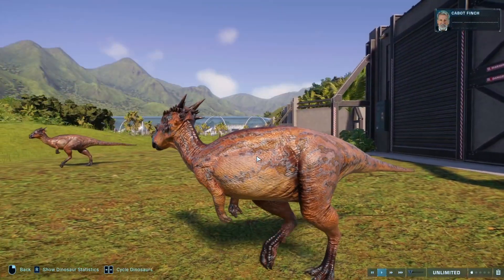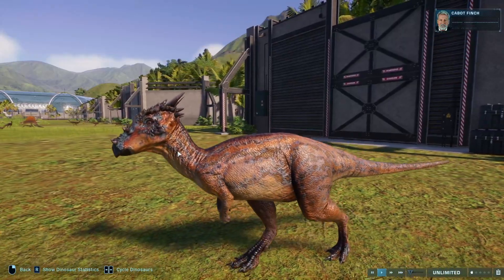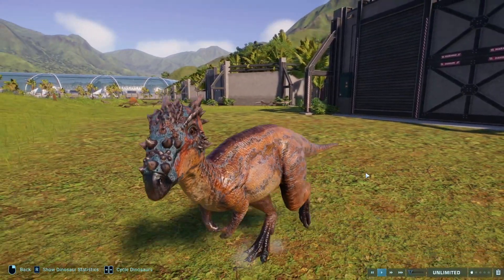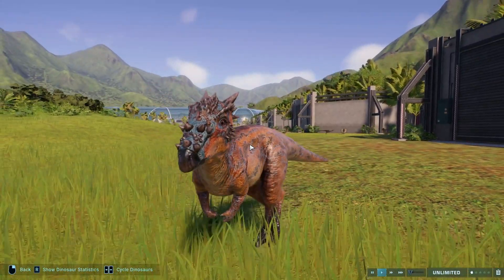Dracorex has Sonoran Desert and Papurana. Just look at that really bright orange skin with the blue pattern — it looks so good and it works so well for the Dracorex.